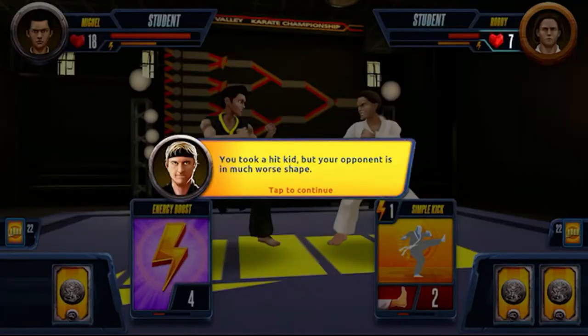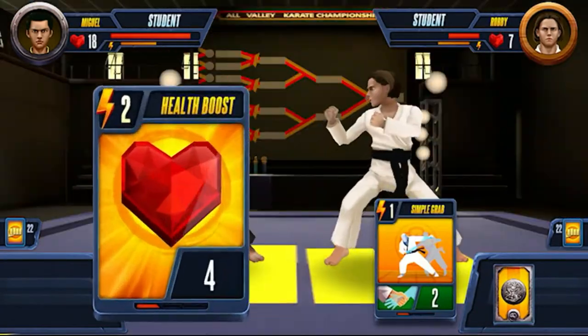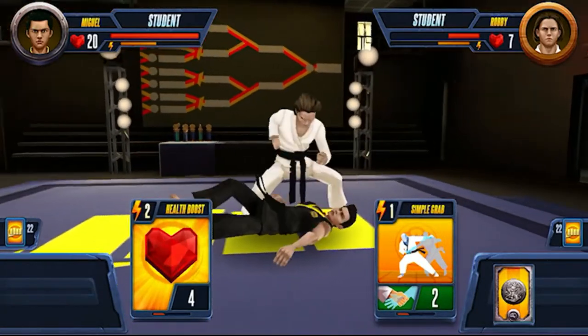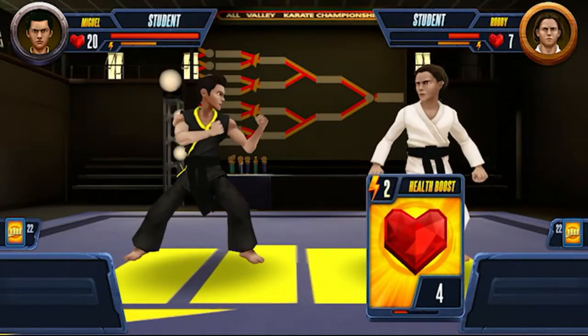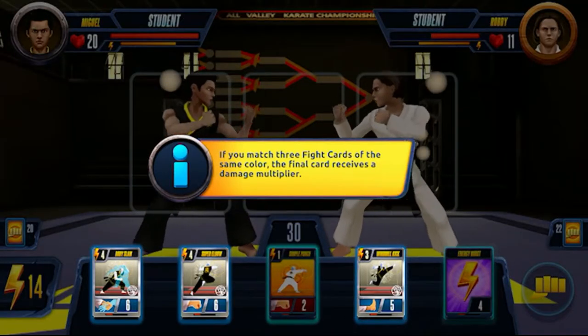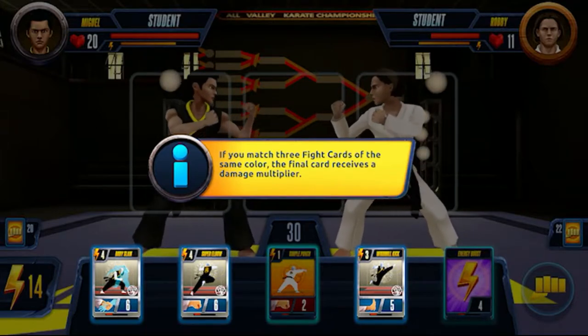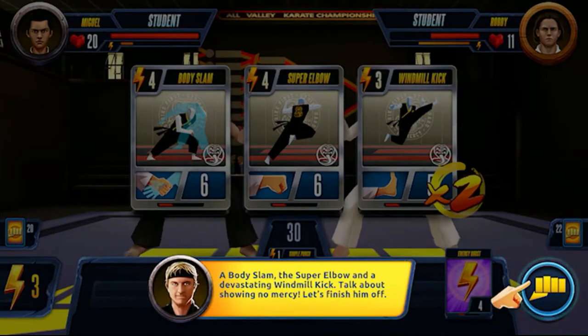Score! We just took a bit of damage. You took a hit, but your opponent is in much worse shape. Robby's just regained some health. If you match three fight cards with the same color, the final card receives a damage multiplier — just like that: a body slam, the super elbow, and a devastating windmill kick. Talk about showing no mercy.